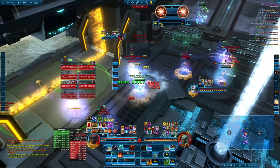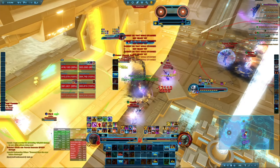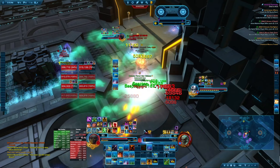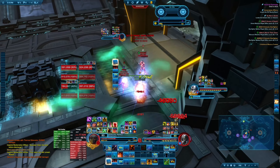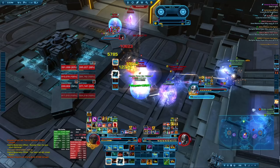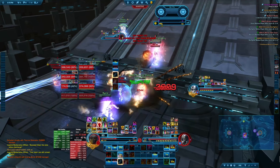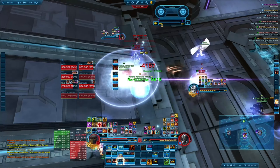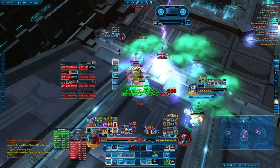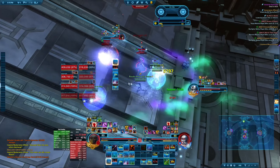They're all running in. Our carbonize comes off cooldown so we use it immediately, carbonizing five people, which is amazing for the fight. Now we're hitting this healer, and after the white bar of the other healer drops off we should switch to him. But in fact we're killing the DPS here first. Popping all of our defensive cooldowns. Now I'm trying to help my healer. We got lucky — we have two healers in this game even though we're not premade, and this is the only reason we're still alive.